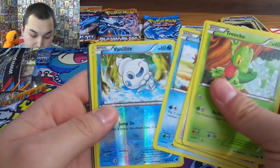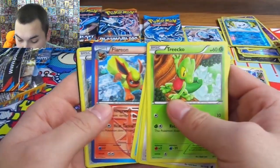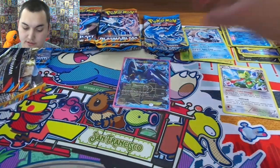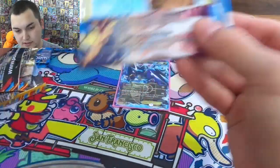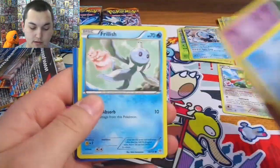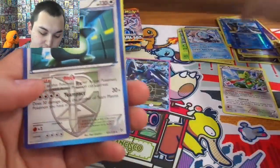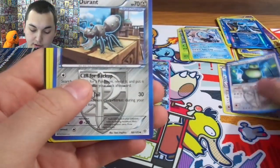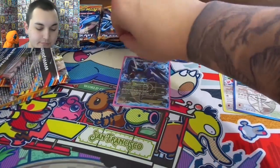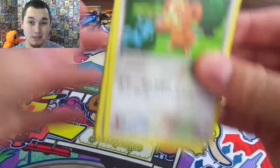Vanillite — alright not yet. Very cool though. Did we get a Flareon Team Plasma? Pretty sure all the Eeveelutions are Team Plasma out in here. So alright — Plasma Storm, secret rare Charizard here we come! Secret rare Charizard... Swinub. Alright you got a Beartic — ooh, Team Plasma Snorlax! Beartic — that's a reverse rare, very nice. Snorlax Block — can't get anywhere when he's blocking you.